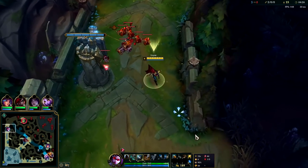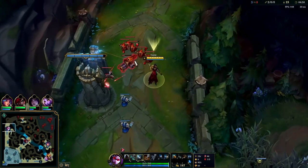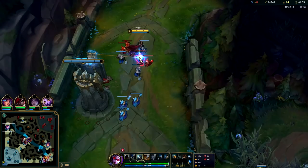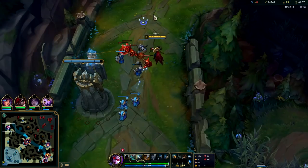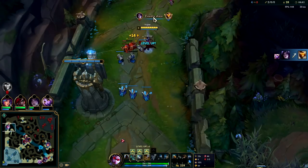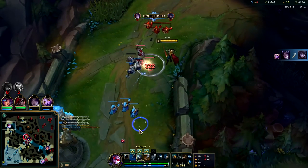We managed to dump that wave. Auto attack, Q reset — we were gonna miss that minion, I had to sliver in my auto to get it. Looks like Singe is going in for roams. I don't really want to freeze it — we can easily poke him underneath turret.